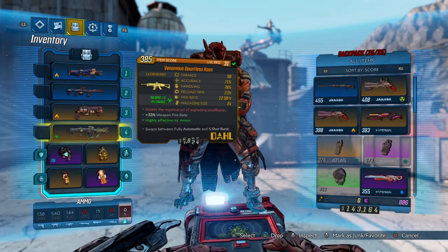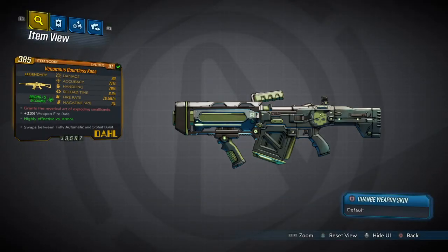The next piece of gear we are going to talk about is the Venomous Dauntless. The red text reads: 'Grants the mystical art of an exploding small hand.' It has a 33% fire rate, is highly effective against armor, and it switches between a fully automatic and a 5-burst mode.